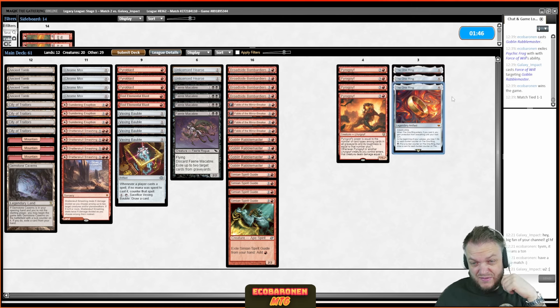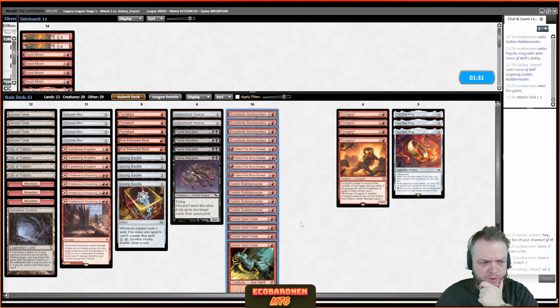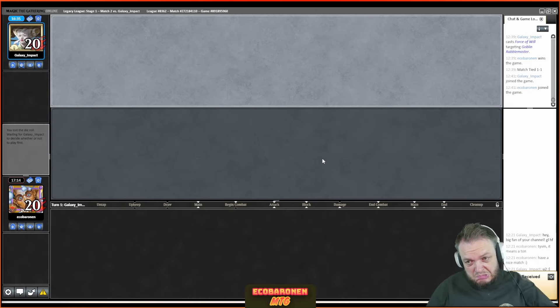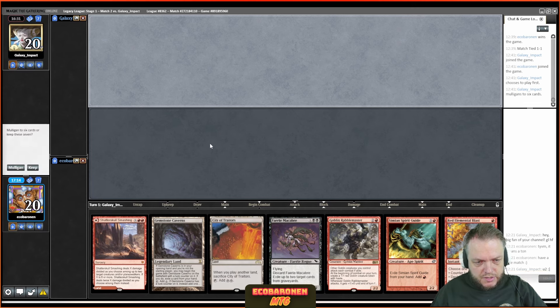If I cut the One Ring I'm hedging against my opponent bringing in Bowmasters; if I cut Pyrogoyf I'm hedging against getting Thoughtseized and reanimated. Good reasons to get rid of both. There's also Chrome Mox consideration — I need my red count to be good, but with these new lands it's generally not a problem. I'll try cutting a Pyrogoyf; a one-plus-one split is what I want against that deck. I don't think I need that many threats.